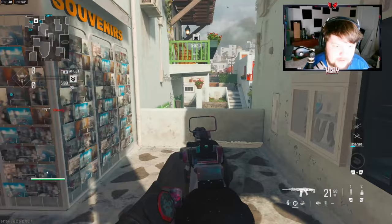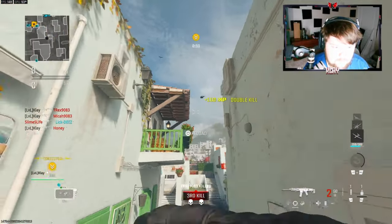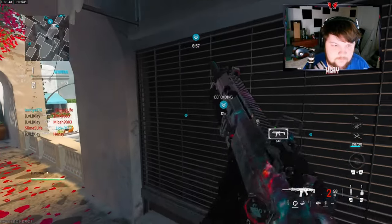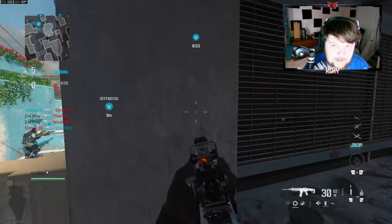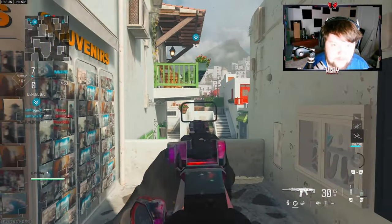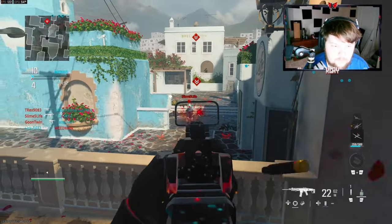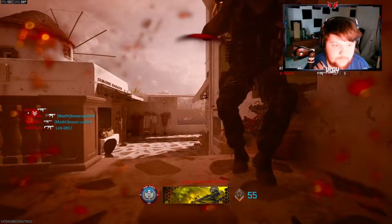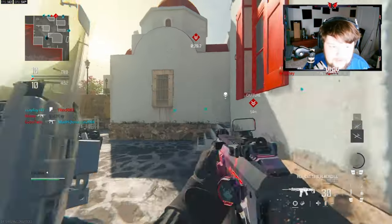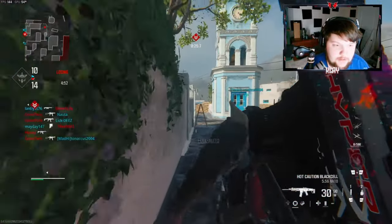That's a quick kill right there — let's see if somebody's rotating. That's some good rotations out of them, but it's not going to work whenever you've got an AR looking over you like me. There are some people over here. This map is very weird because people can literally spawn behind you even though you're in this one spot.